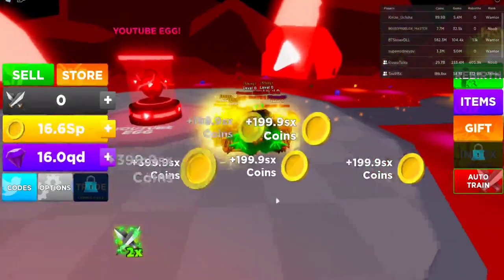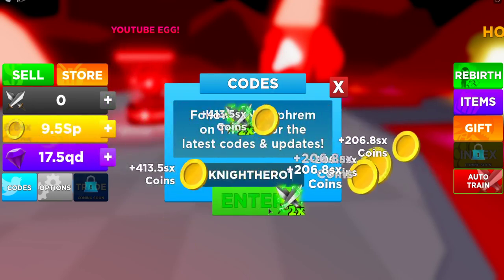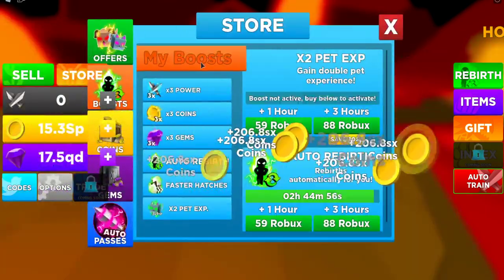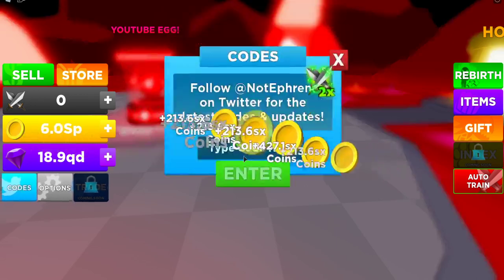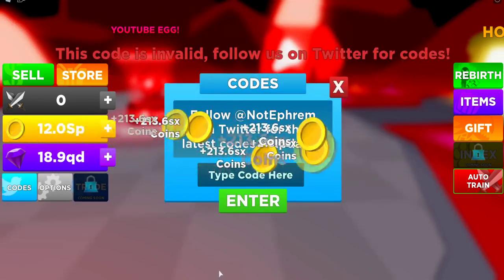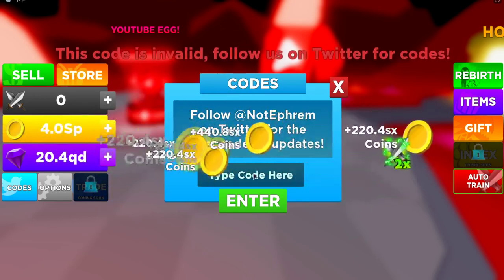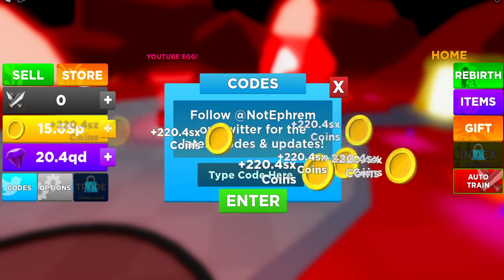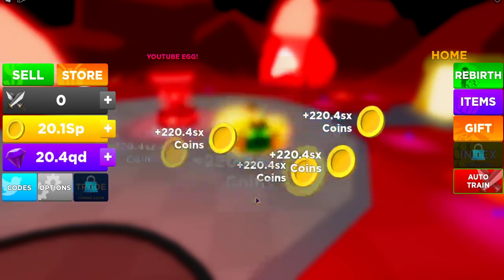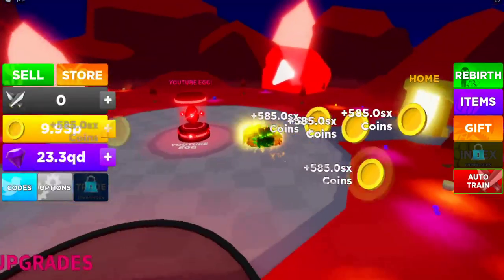Let's check out the YouTuber Realm, which I'm super excited about because there's a new YouTuber pet for Toad. Codes — you guys are like, give me your codes. Here you go. Code number one: nightherow1. I think that gave me two times pet experience, which is really nice. Pro Hatcher — enter. Pro Hatcher doesn't work. The last code you're going to type is YouTube. Use code YouTube — that gave me times three coins! We're going to rebirth so much faster now.